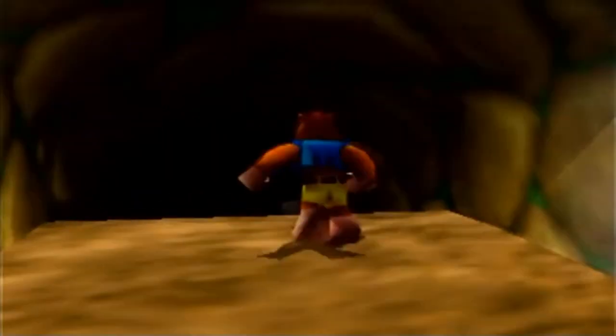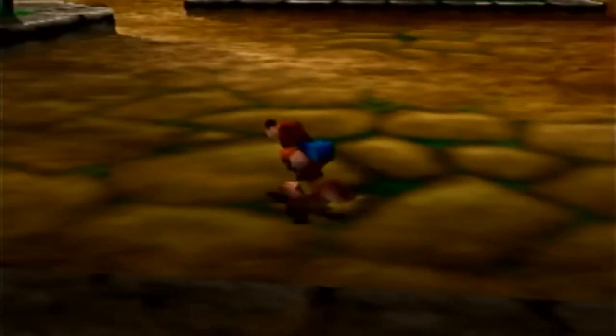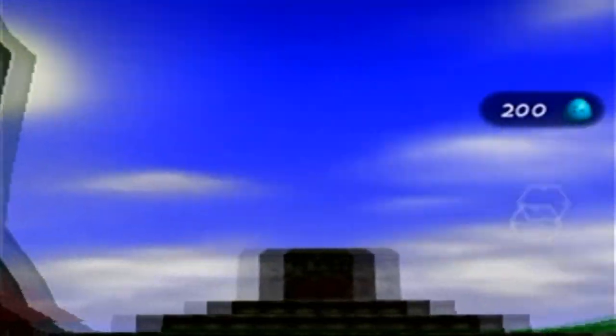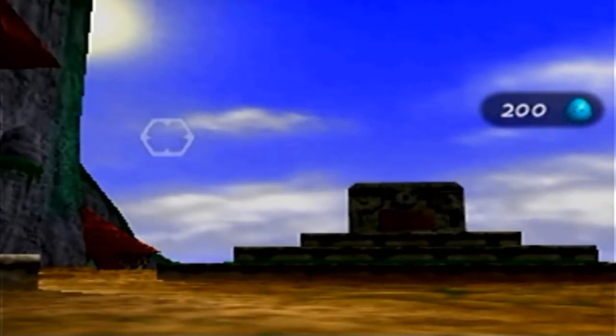Here we are at World 4. Let's see what this world is all about. Welcome to Jolly Roger's Lagoon — not to be confused with Jolly Roger Bay from Mario 64, this is very different. This world is a pirate-like seaside port town, which is actually really cool, and it has some of my favorite music in the whole game right here.